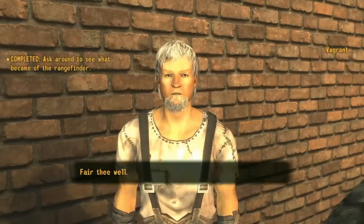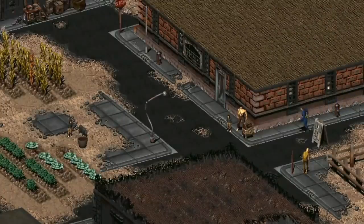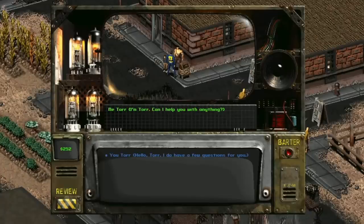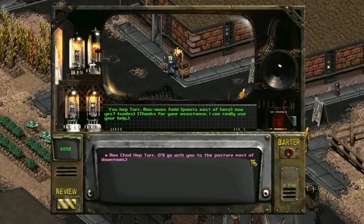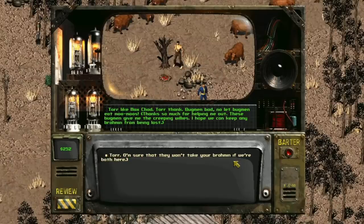This is likely a callback to Fallout 2, where a low-intelligence Chosen One could get similar dialogue once they meet a tribal character. The dialogue changes to show that these two smooth brains can understand each other much more than someone with average or above-average intelligence. This is peak Fallout humor, and moving forward with the series, it would be great to see more dialogue changes based on intelligence stats.